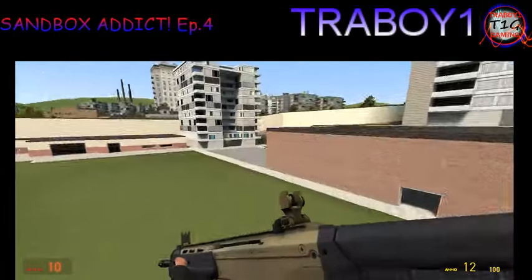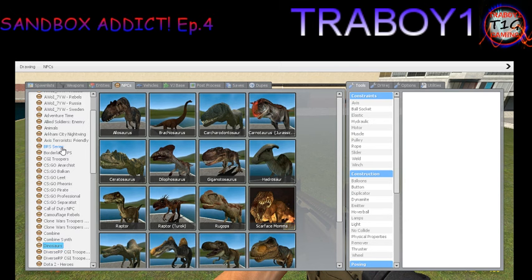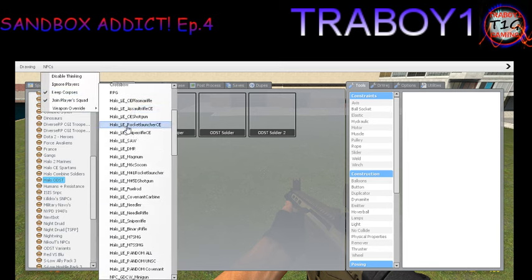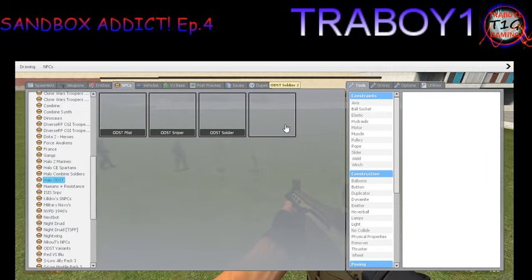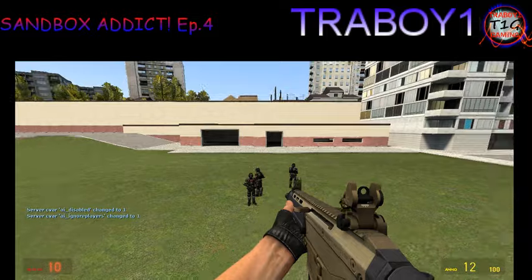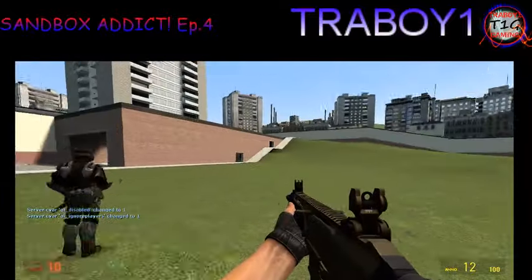Which one? Actually, this time I'm gonna have some backup — I'm gonna spawn a few guys. Maybe some ODSTs. ODSTs are good, they're always loyal. Let me give them ODST weapons — I'm gonna give them the little submachine guns with their little silencers. I'm gonna get four of them. I want to disable thinking for now and make the dinosaurs ignore me first, because I want to see how these dinosaurs react to other NPC soldiers.